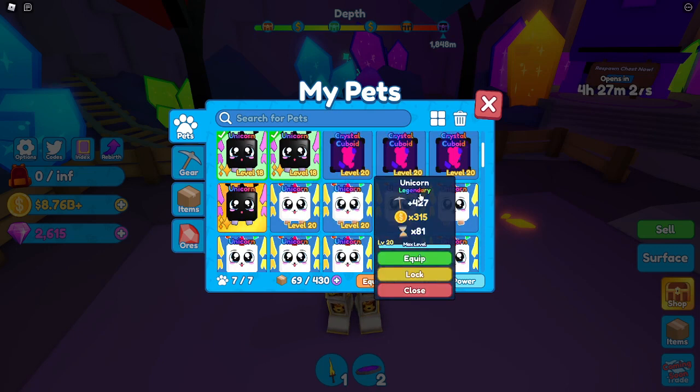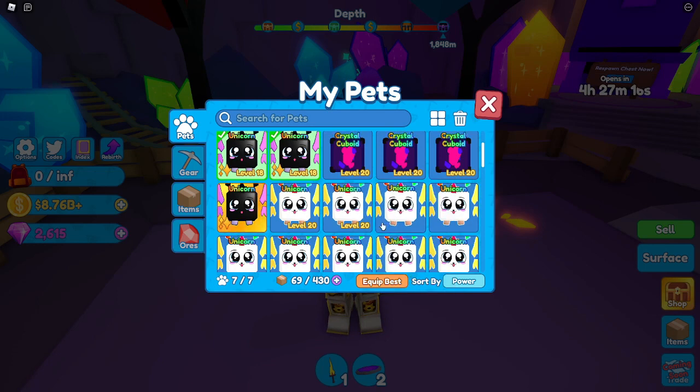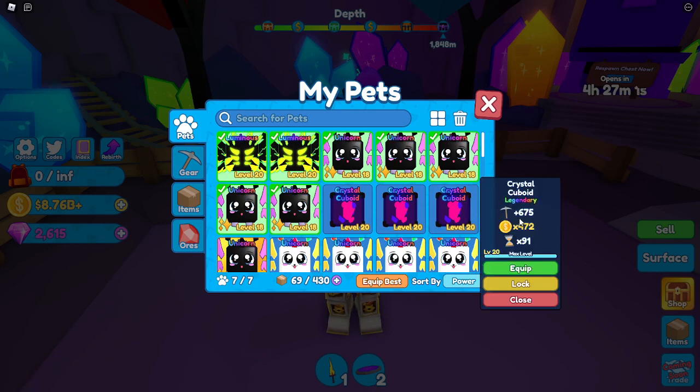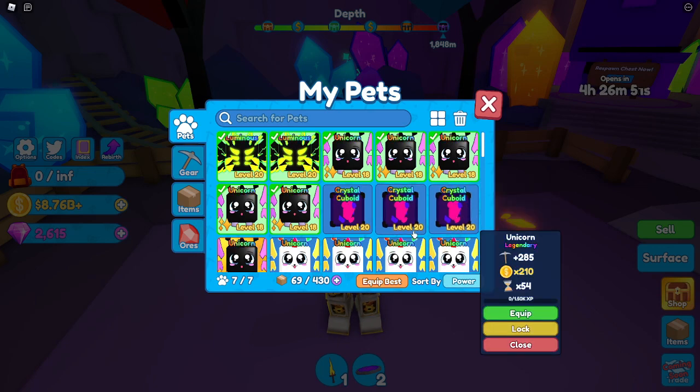Going from lowest to highest: the Level 20 Unicorn legendary pet gives 427 strength, 315x coins, and 81x speed — that's the regular unicorn stats. The next one is the crystal pet. At Level 20, the second rarest legendary pet gives 675 strength, 472x coin multiplier, and 91x speed — that is way better.